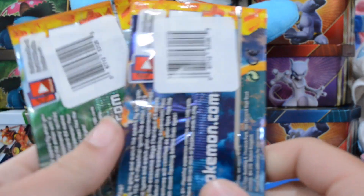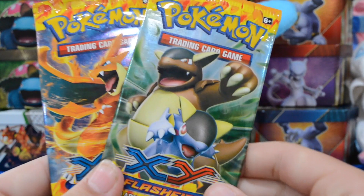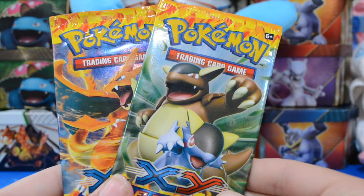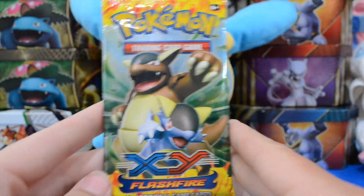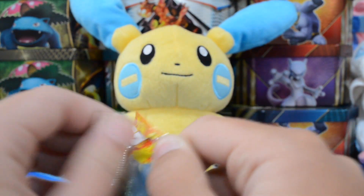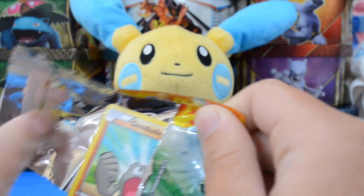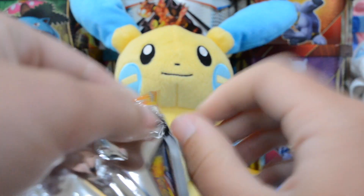I got these at Target, as you can tell from these barcodes. They were in a little bin so they were a little bit cheaper — $3.49 a pack. These were the only two Flashfire packs in the bin; they had a whole bunch of Roaring Skies. So I'm going to save some of those packs I picked up for a future shaman hunt, but maybe we'll get some luck out of these two Flashfire packs.